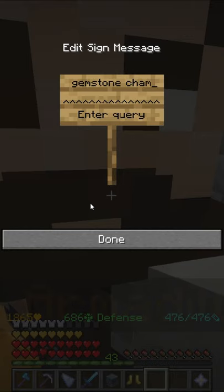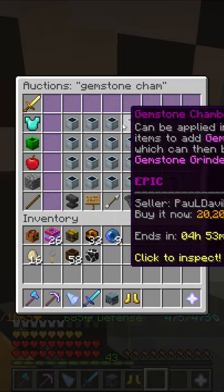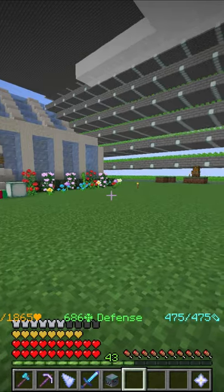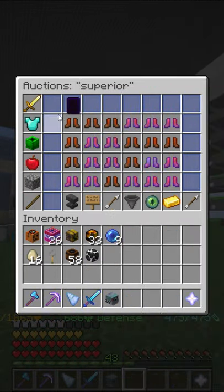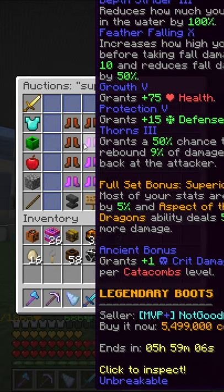Hopefully it's not that expensive to get these gemstone chambers. 20 mil? Okay, that's a bit of money, and I need like 20 of them. Maybe I should just sell this Diven's armor and get myself some superior armor. Because that's apparently OP and cheap. Not this. This is expensive.